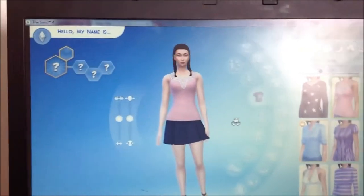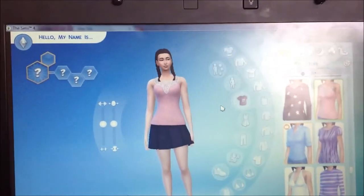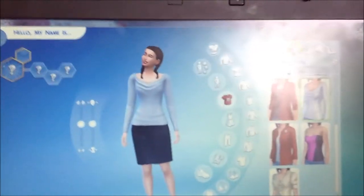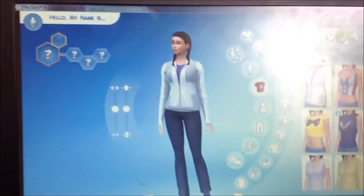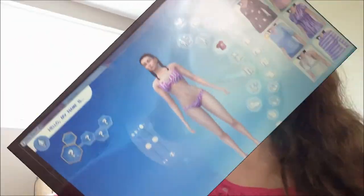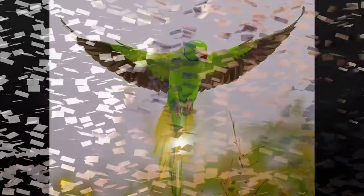And this is now my perfect sim — this is my perfect sim — for her everyday, formal, athletic, sleepwear, partywear, and swimwear. That concludes my video on The Sims 4. Hope you guys liked it. Please like and subscribe to this video. And I hope you guys have liked my previous videos. See you next time, bye!